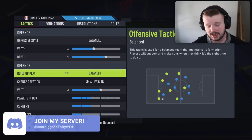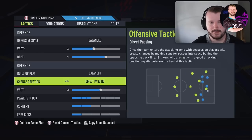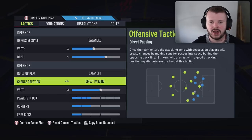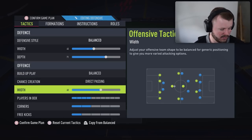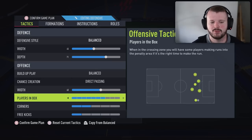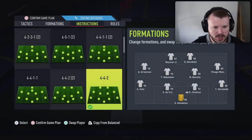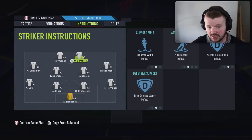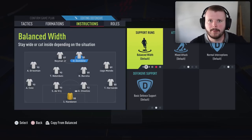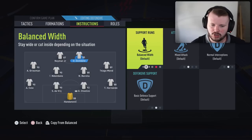For build-up play and chance creation in the 4-4-2, I go balance and direct passing. Direct passing tells players to run at the defence, making it easy to get 1-2s and look for that extra pass across inside the 18-yard box. For width, keep it neutral. I have players in box set to 7 because I really want my centre mids getting involved. For striker instructions, have one on stay forward and get behind — your rapid player like Mbappe — and the other, maybe more technical on the ball, on balanced.